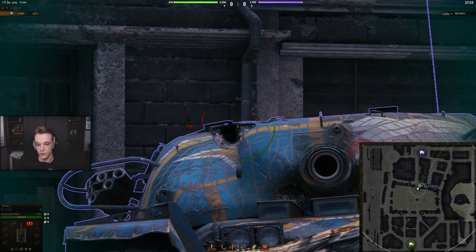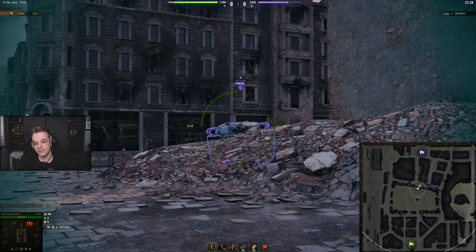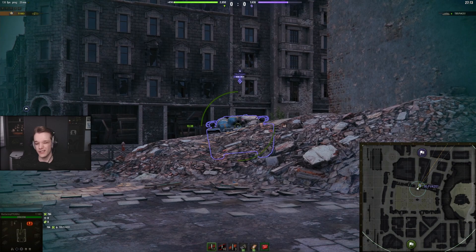Don't bother going for the cupola — you can hit it, but half the time you'll hit the periscope and just get critical damage, or you'll miss. I hate making these videos sometimes — you try to show something and it does the exact opposite. Yes you can hit it, but in a real game environment where he's moving the turret back and forth, going for the upper hull when he's angled like that is pointless — you're not going to pen it at that angle.